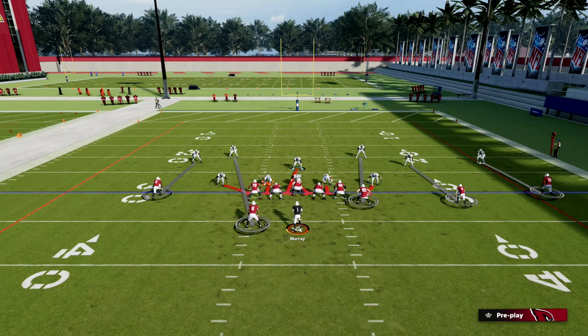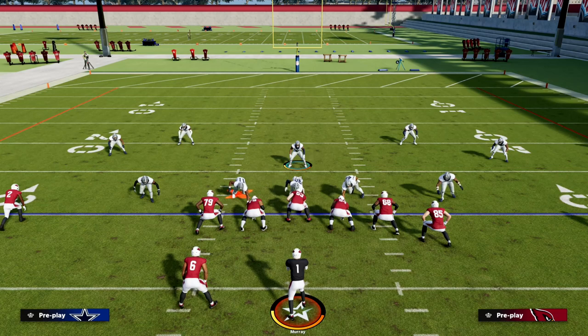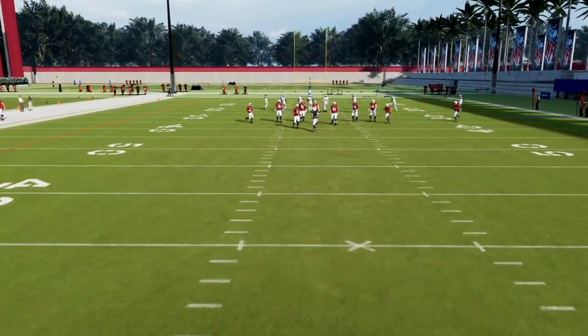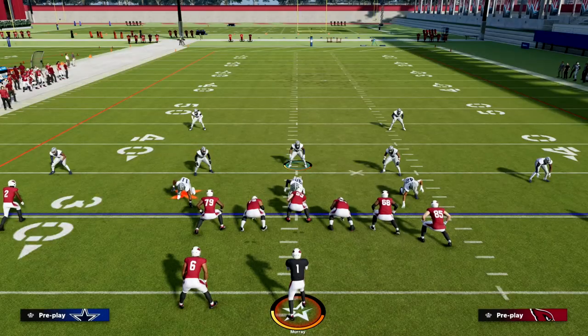The best routes in the game right now are corner routes, but we're starting to see a shift. You're seeing a lot more crossers and post routes, specifically from the slot receiver position. What I like to do is essentially a layered approach to these adjustments. We know that one of the best routes in the game is a wheel route to the slot receiver — out of Pats Why Out, U-Trips, Bunch or Trips. These wheel routes are really, really good.